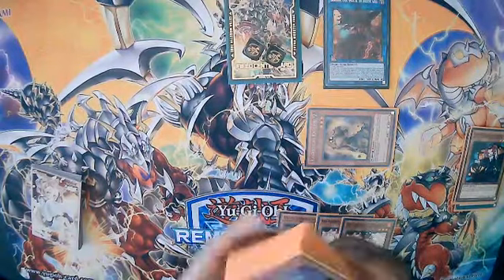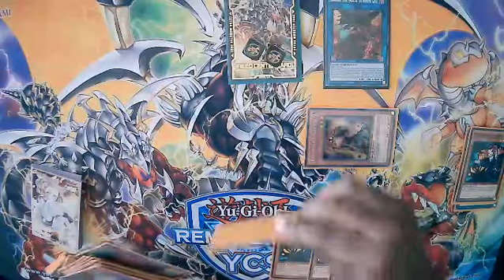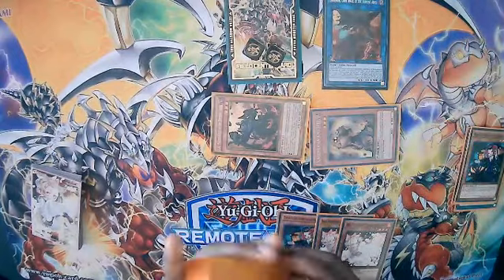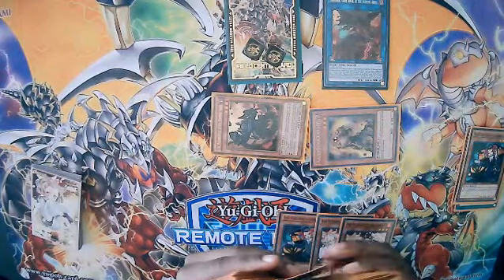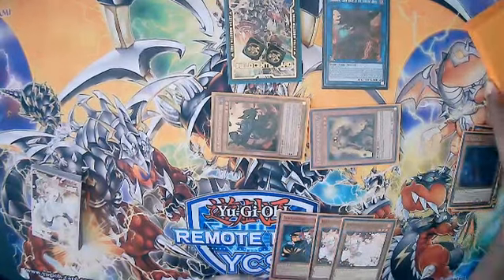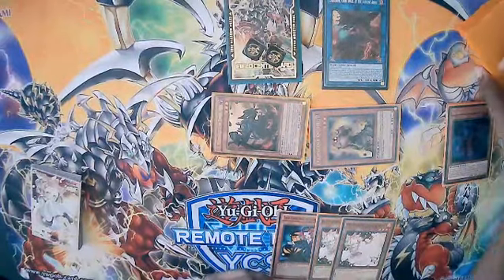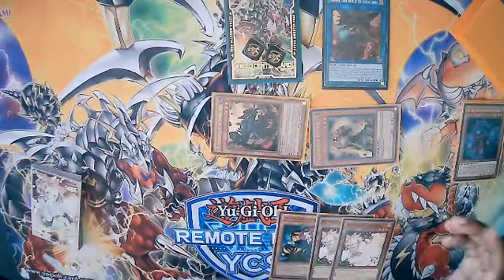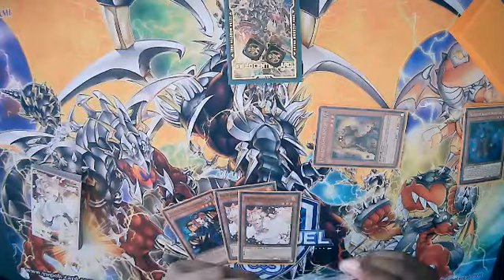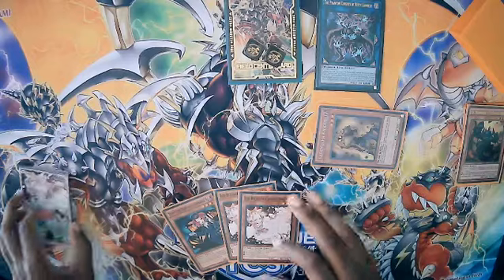Since Graph was sent to the graveyard, we're going to special summon Seer from the deck. Then we activate Cherubini's effect — Cherubini does send for cost, so your opponent cannot Ash it. You target a Burning Abyss and it gains attack. We're going to send Ancient Cloak. Since Cherubini sends for cost, your opponent cannot Ash the Cherubini dump to the grave.